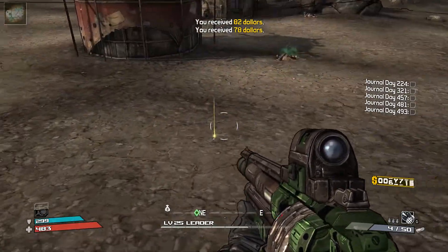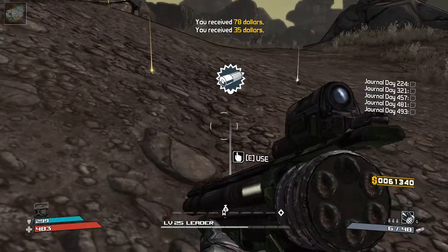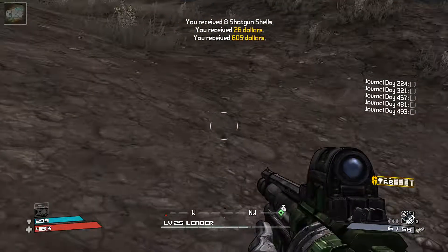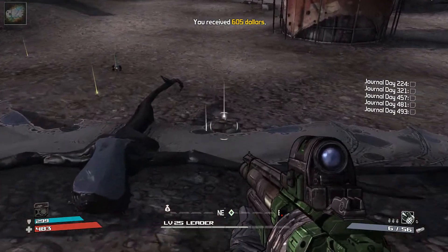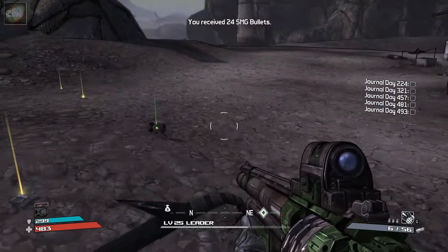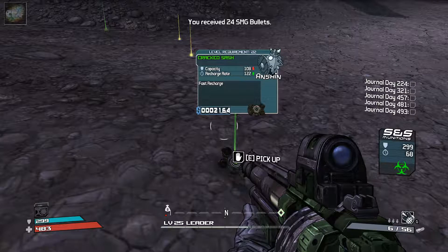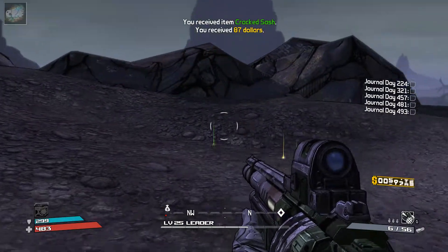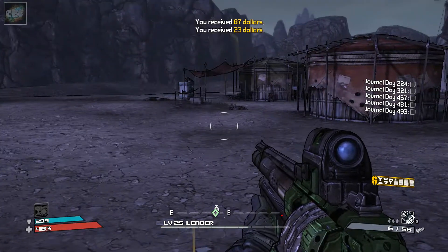Let's pick up our loot and see if we got anything decent here. Shotgun shells — there we go, grab that, that, that. Grenade? No, we need that. No grenades. A real crappy shield — we'll sell it though. Take that. Grenade mod? No.